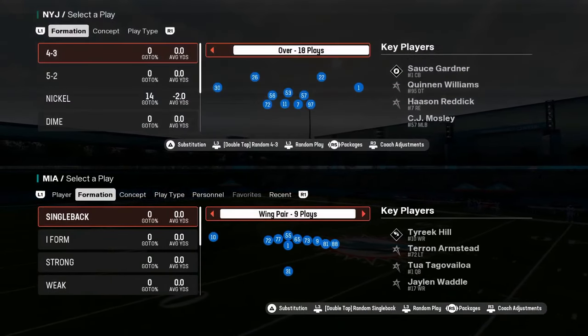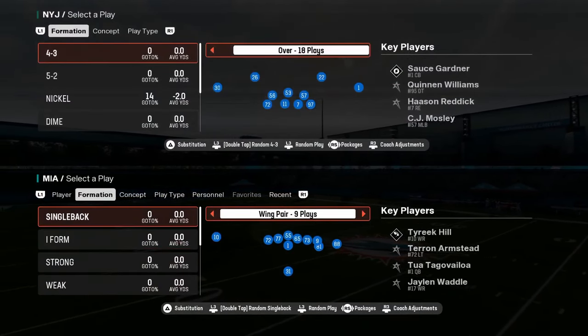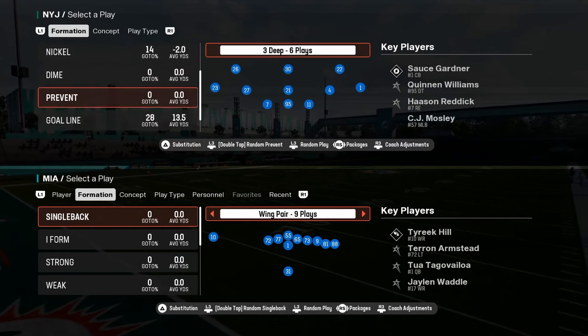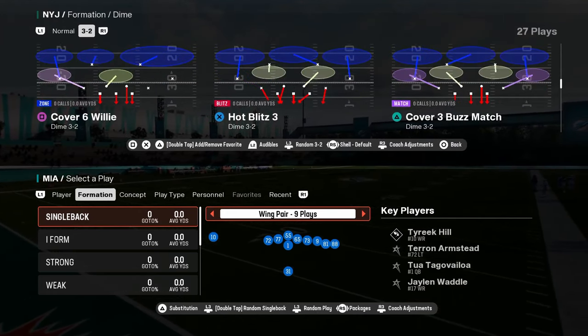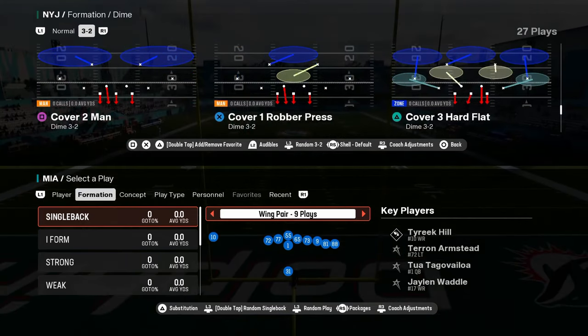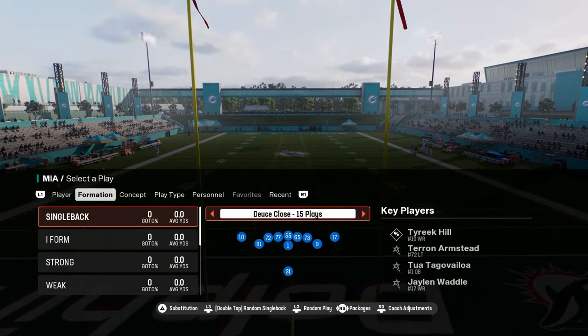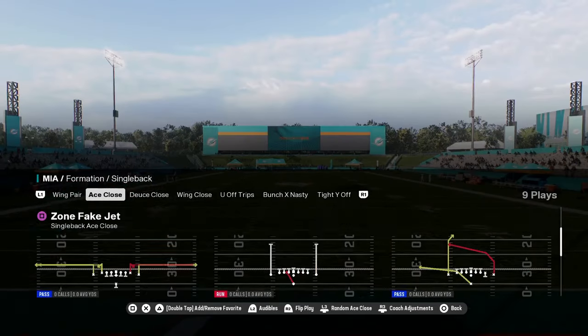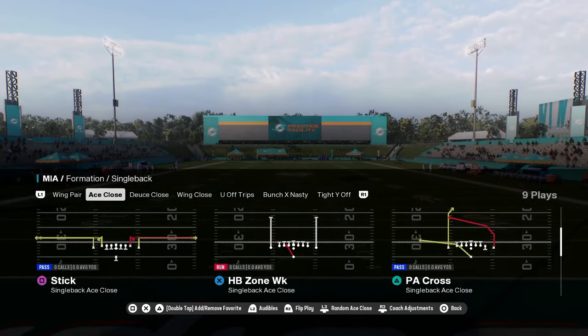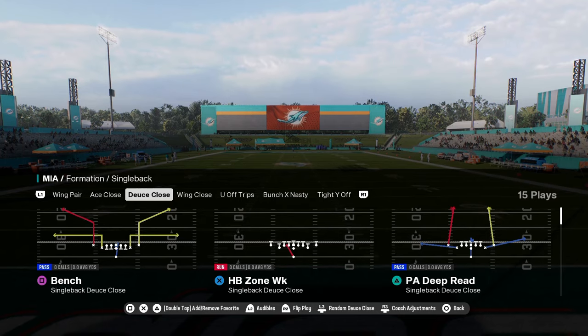Coming in at number three on our list is going to be the Miami Dolphins offensive playbook. The main reason we're using this as our number three playbook is because of a formation in their shotgun. You have wing pair stretch, ace close with a jet sweep and a zone one, and deuce close — their deuce close is okay, has a zero one trap and a stretch.